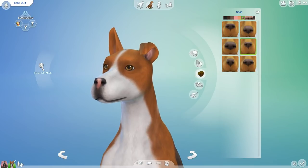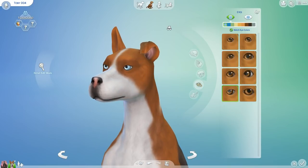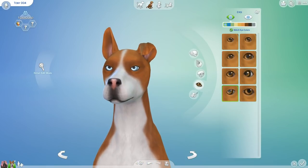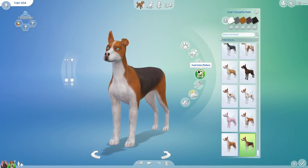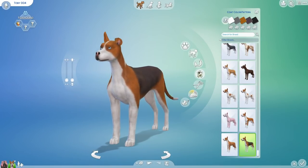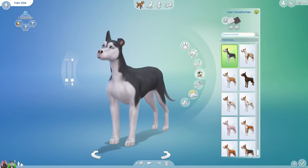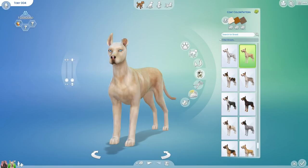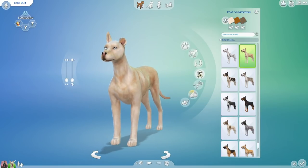He looks like the friendly dog next door that as a kid you just want to go play with. We need the first set of eyes that pop up — oh Toby, look how beautiful! I hope he brings those beautiful blue eyes into their child. Now we're going to enter the pattern phase — this is the dramatic moment where we find out if Toby gets to keep his good looks. We get the fifth pattern.